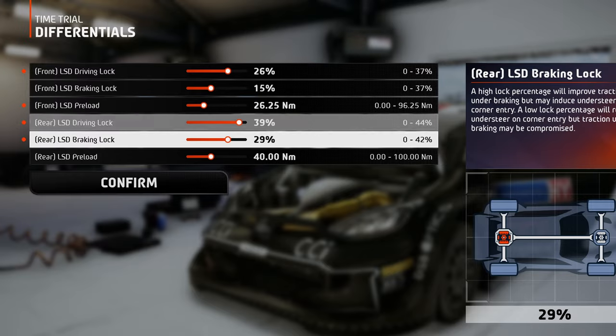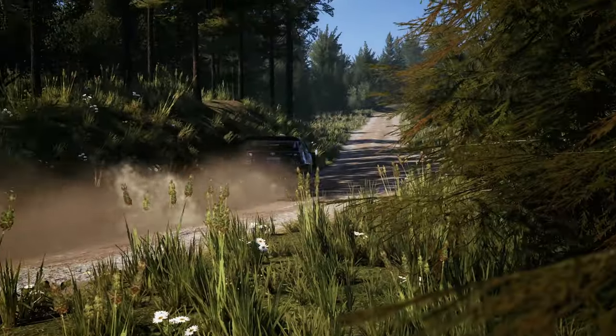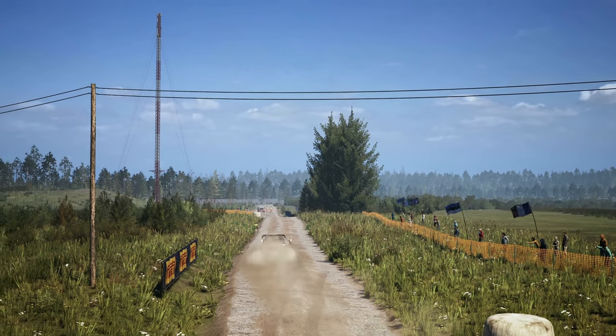And for the preload, lower values to the front and a bit higher to the rear wheels. Why higher in the rear? Because with such a high driving lock, oversteer can be a problem when accelerating too hard while exiting a corner, so a higher preload value will help correct that.